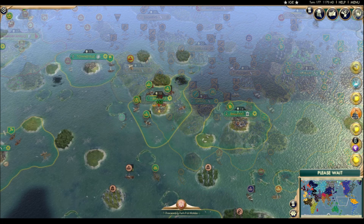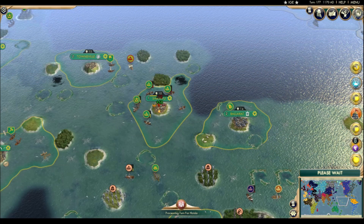Ah, much better. The ocean is sparse all around and the Chin expansion in this area is getting purged with fire and resettled with nice, easier to pronounce Australian city names. Perhaps as a mercy to me, Dawkins.